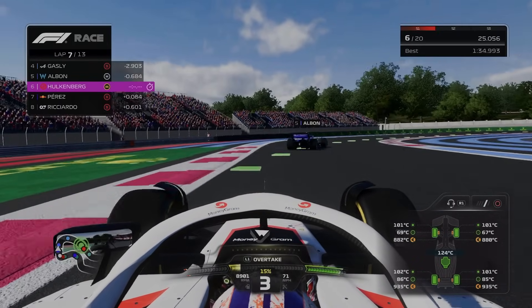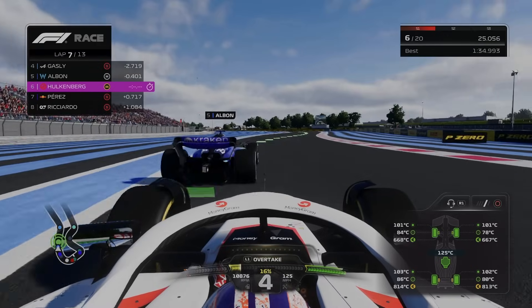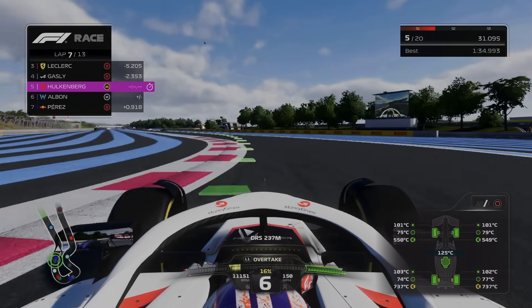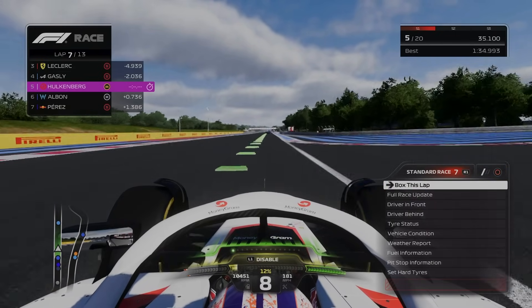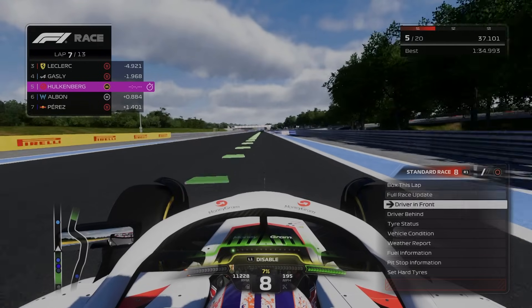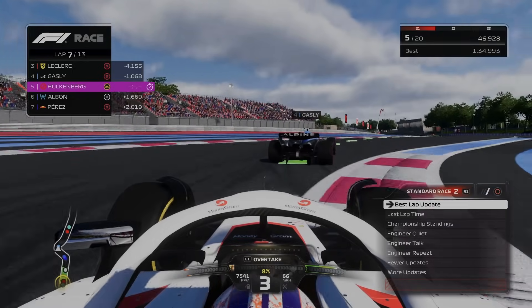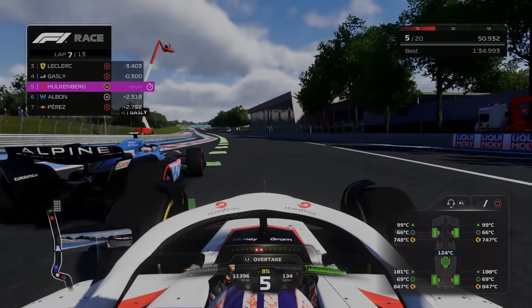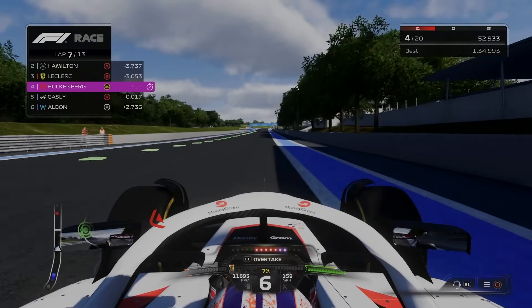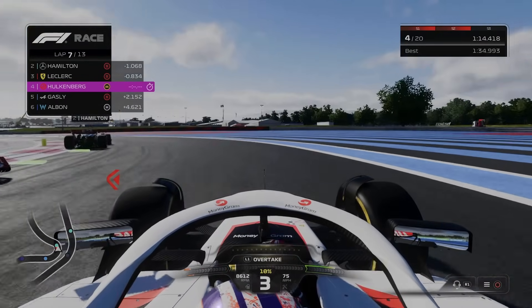Perez moves out of the way and I really like how the AI move aside when you're going for a dive bomb — it shows they've actually got some spatial awareness. Around the outside of Albon — kind of cut him off there, that was pretty poor driving — but now we're up into P5 after just four laps ago being stuck on our own 40 seconds behind in P20. A few hundred metres later and we're right on Pierre Gasly; we get much better traction from him and now we're chasing down Charles Leclerc. It doesn't take very long to catch up to him and we go around the outside and we're through.